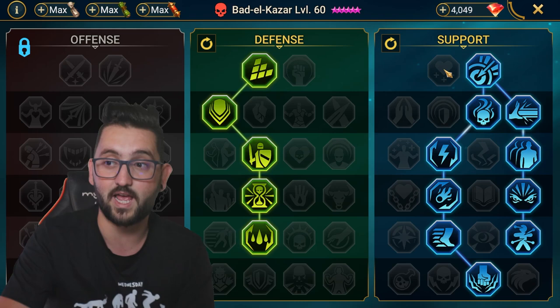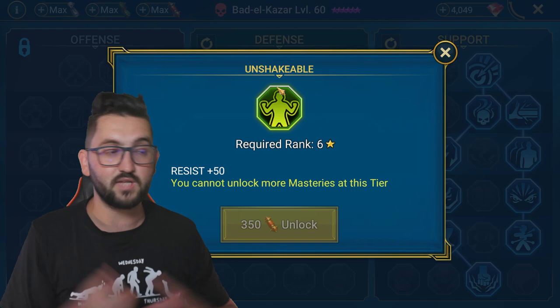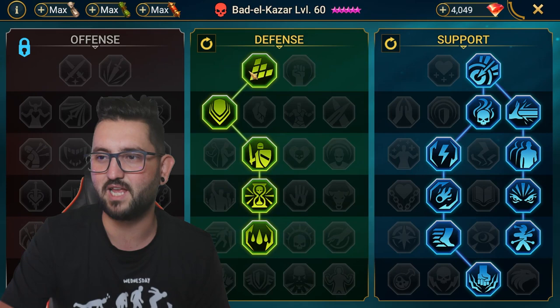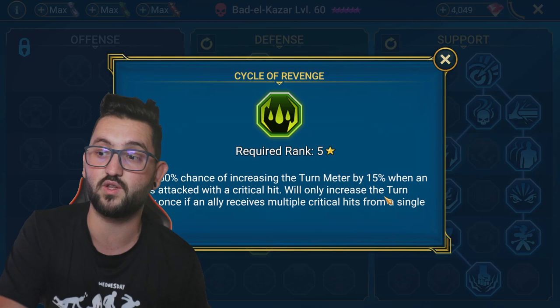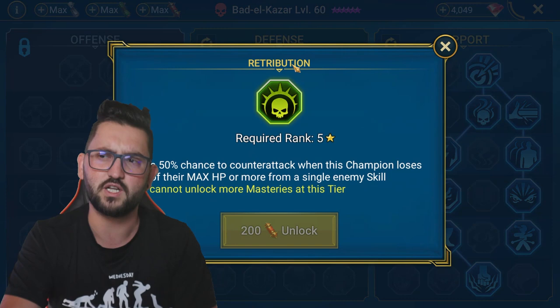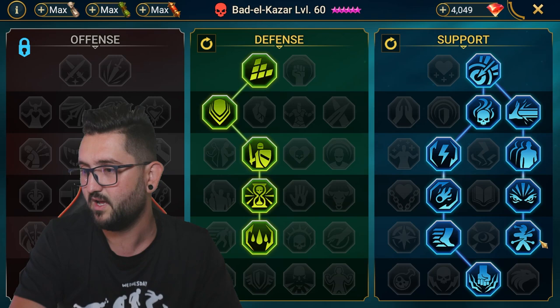If you can't hit those stats or need more resist or accuracy, skip Oppressor and go down to Eagle Eye or Unshakable for extra stats — it should work the same. Make sure you take Arcane Celerity and Rapid Response because you want as much turn meter gain as possible. Down the support tree take everything for less damage from AoEs and chance to remove debuffs. Take Cycle of Revenge to boost your own turn meter if you get critted. Don't take Retribution — it makes it slower — and don't run revenge accessories either.